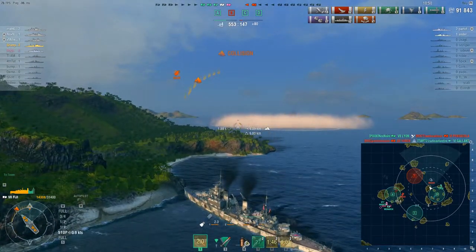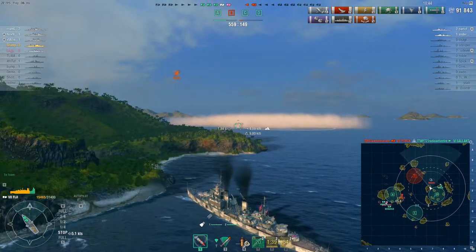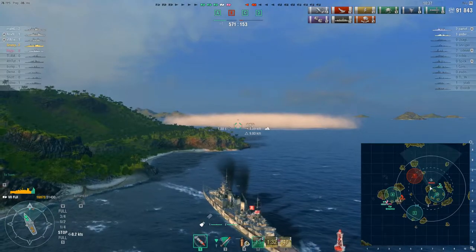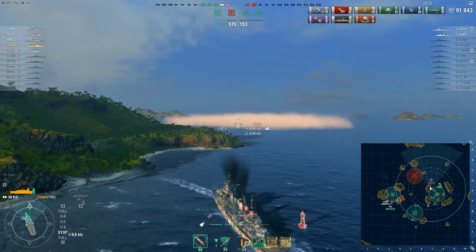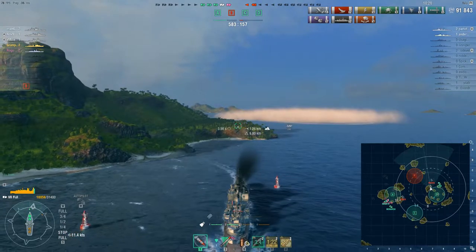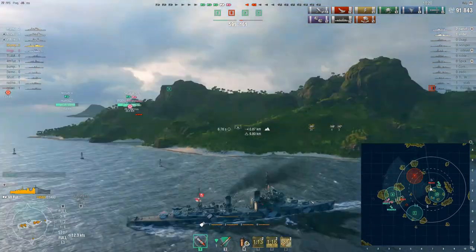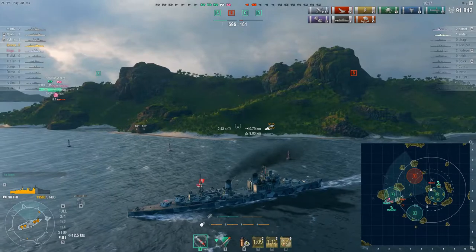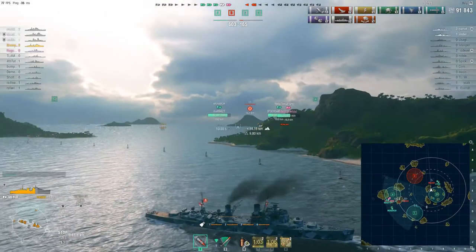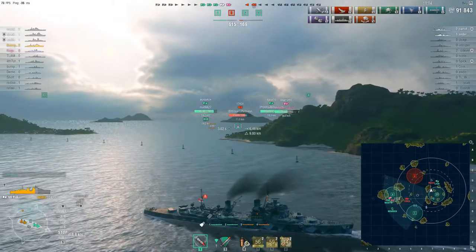Now we're in a predicament — that Mutsuki has German hydro and looks like he's just outside of hydro range, or he doesn't have his hydro up. My hydro just shut down, so he's sitting in his smoke. If I charge his smoke he's going to see me first and he's going to gun me down or torpedo me, so I don't want to charge his smoke. I'm going to back up. I see to the west that spotter plane went up — that means the York is up there. If you see where the spotter plane is circling, the York's going to be in the middle of that circle. Sometimes putting up a spotter plane will give your position away.